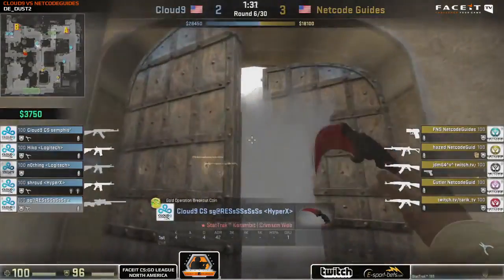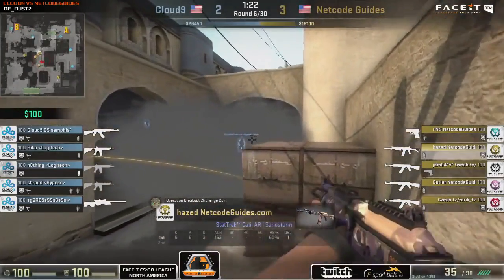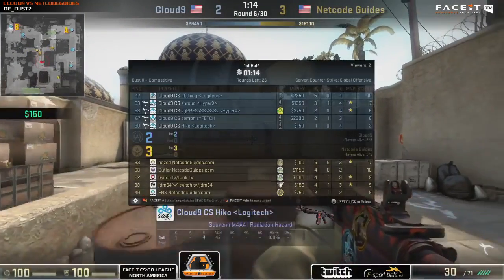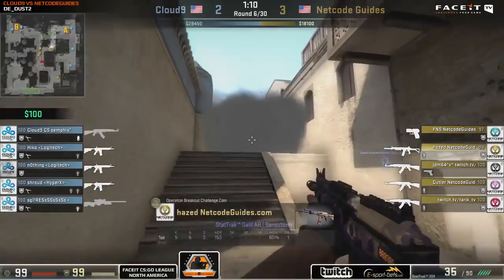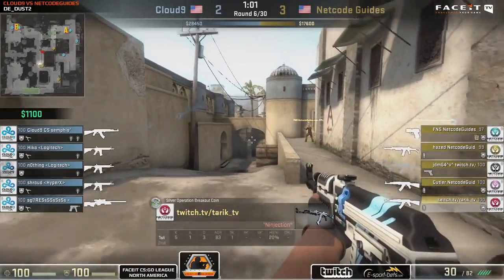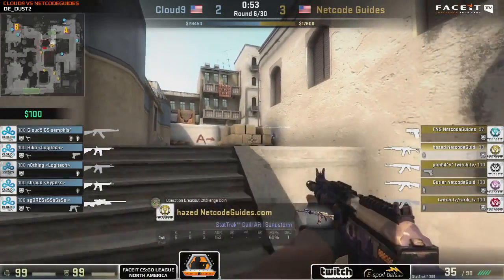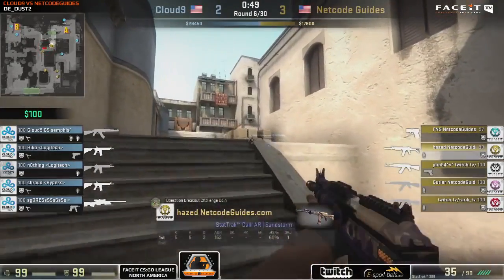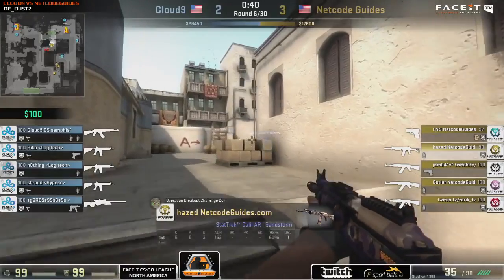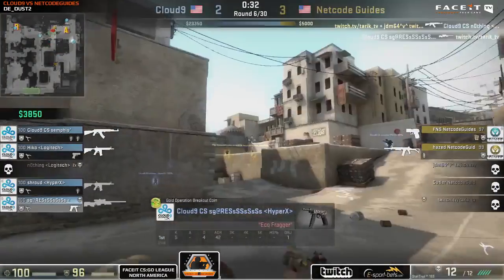A nice bit of aggression from Sean Gares there, giving them information. Cloud9 have a very defensive setup — not very committed based on that info. Netco Guides make the same movement around Xbox by the double doors, with Hazed up on short. They could go for another B split, but Hazed is moving far up short and they're also posturing towards A long. Hazed is leading the peaks on short but only has the Galil, requiring two headshots — perhaps an AK would be better.